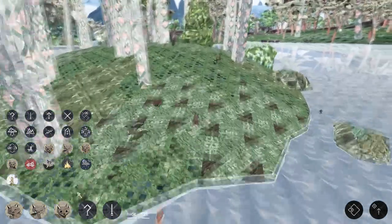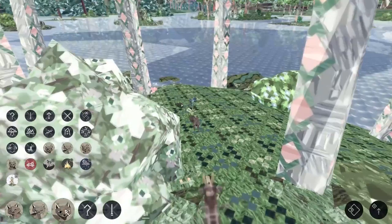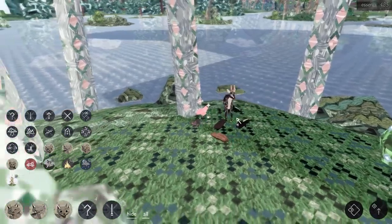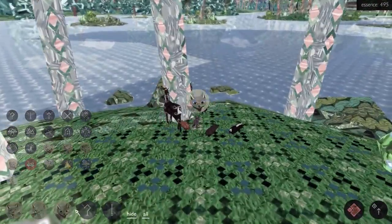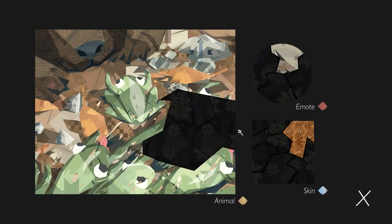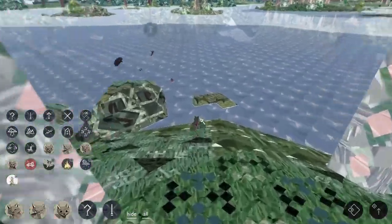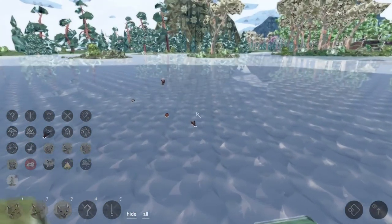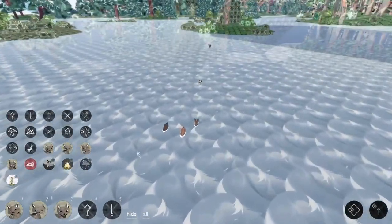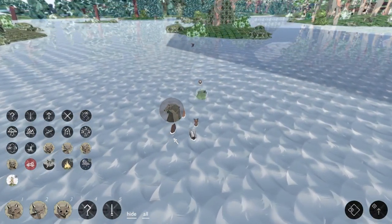It seems the frog has a quicker swimming speed than the rest of us, which makes a lot of sense. The frog has an emote that we're working on, and there's one little piece of an emote — almost there now. Then we'll have some more of those and we'll be rich in emotes.